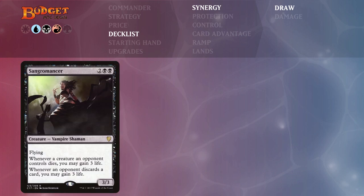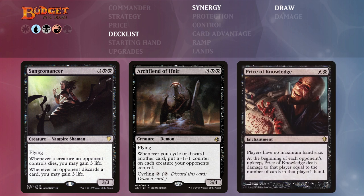Then we have Sangromancer, Archfiend of Ifnir, and Price of Knowledge. Sangromancer lets us gain three life whenever an opponent discards a card — since everyone's drawing so many cards they'll be discarding, gaining us life. Also, if someone has a board wipe we gain three life for each creature that dies under opponents' control, which can keep us out of reach of damage effects. Archfiend of Ifnir puts minus one/minus one counters on each creature opponents control whenever we discard cards, which happens often since we can't keep more than seven. Price of Knowledge gives everyone no maximum hand size but deals damage to each opponent at the beginning of their upkeep equal to the number of cards in hand — a great finisher with all our group draw cards.